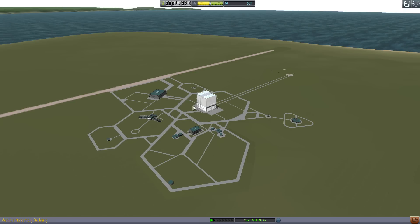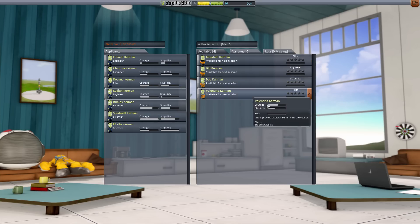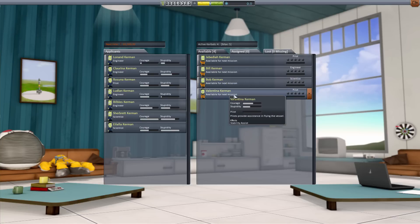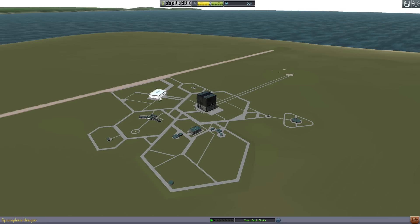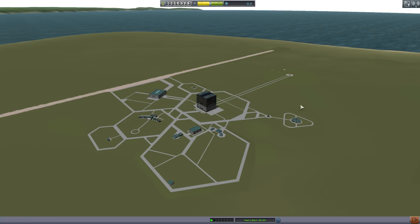I'm going to show you around first - what everything is. This building here is your pilots. You've got Jeb, Bill, and Bob - I believe they were the first three Kerbals. And Valentina - that might be the first woman they added. These three were the main Kerbals in the first ever Kerbal Space Program, which is why they're so popular. They're pilots, engineers, and scientists. We want Jeb because he's a pilot. We've got our observatory, our launch pad, our runway where we build planes, and this is where we build rockets. Let's go in here.